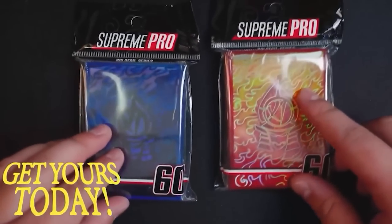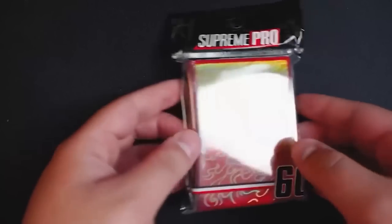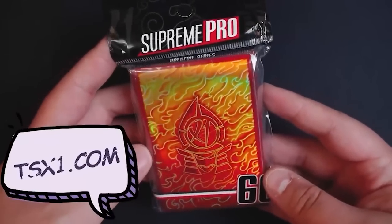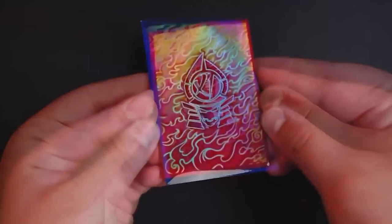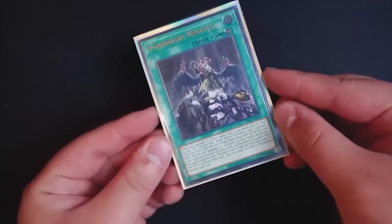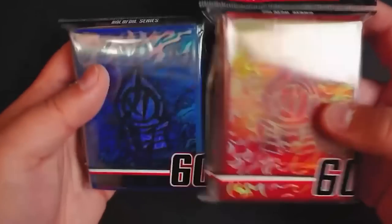If you haven't gotten your Water Dojo sleeves and your Fire Dojo sleeves, make sure you guys get them today in the link down below at tx1.com. It helps support the channel a lot. These are the best sleeves for your main deck and especially your extra deck if you want to flex on all your opponents. Visit tx1.com right now to get your Supreme Bro sleeves today.